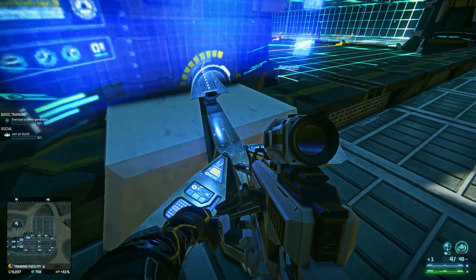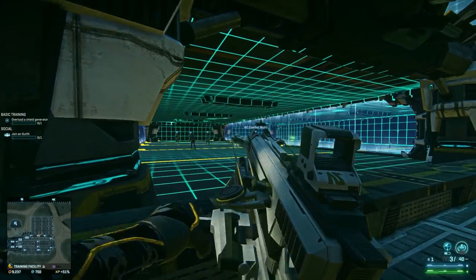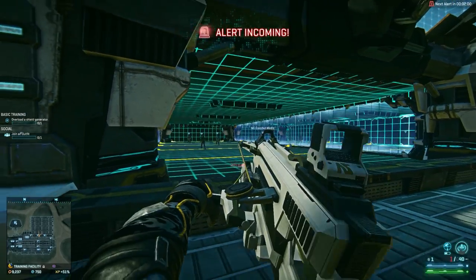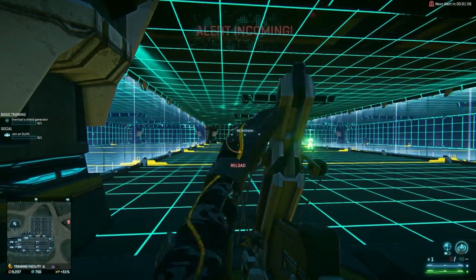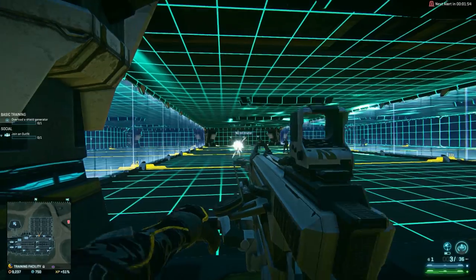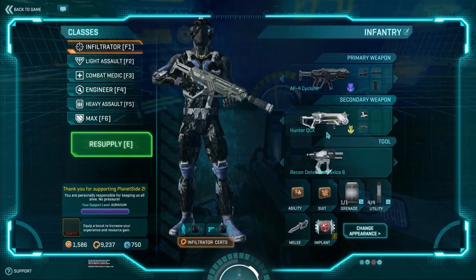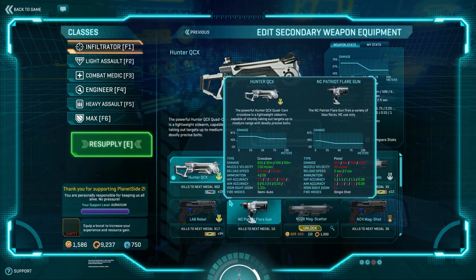Hip-fired headshots are possible with the crossbow - that's pretty good stuff. This is a viable option for medium-range Stalker play. Play around with these options, see which ones you like, and see which ones you want to invest in and in what order.